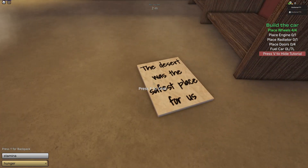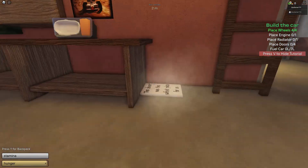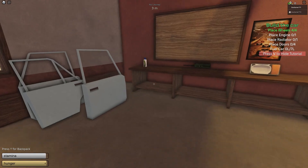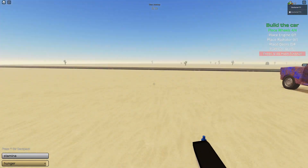I found a sign. The desert was the safest place for us. I'm putting this in my backpack. Whoa, the backpack doesn't work for me.